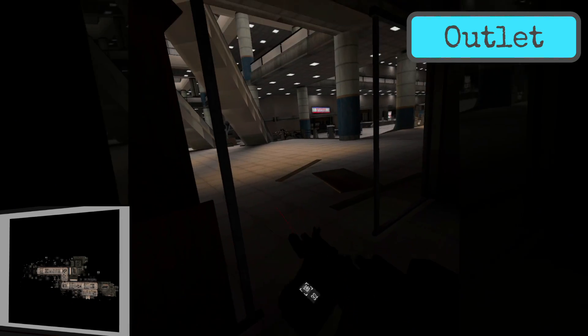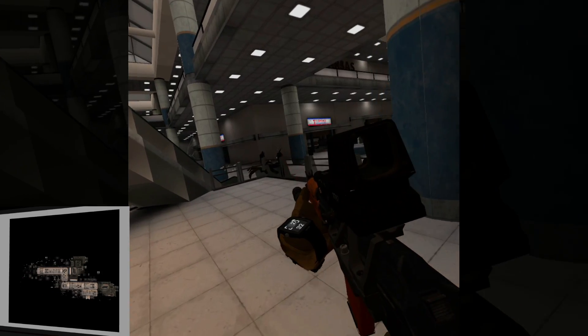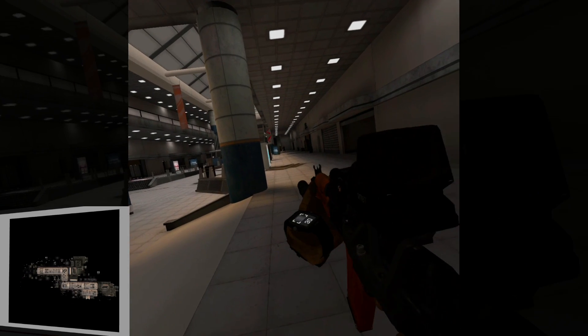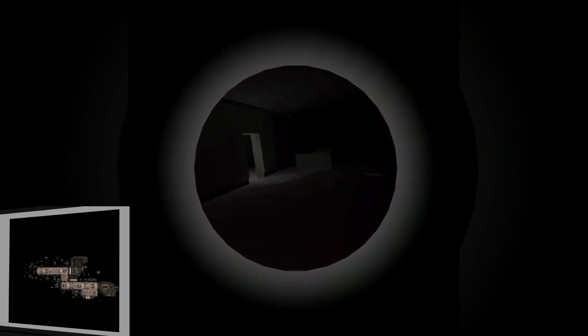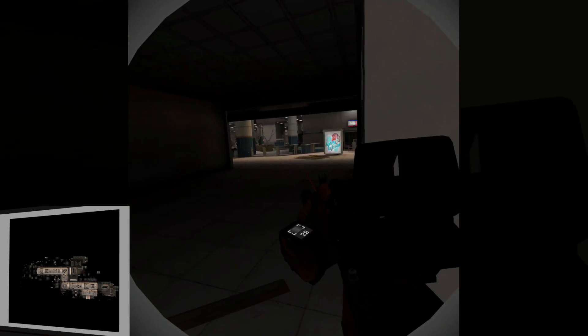This is Outlet — basically an abandoned mall and it's absolutely massive, also on two levels which obviously doubles its size. It's very easy to get flanked because there are so many doors, stairs, and escalators. It's a really challenging map but great fun, and there's also a section where you have to use your night vision because it's quite dark. Good map, I like this one.